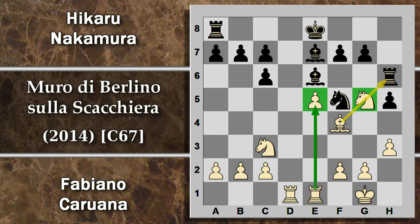Caruana ha praticamente completato lo sviluppo. Prova a giocare cavallo g5 con l'idea di togliere la coppia degli alfieri al nero, un'iniziativa abbastanza sensata. Lascia però un attimo di spazio al nero che può giocare torre h6. Non è detto che questa sia una mossa ottimale, perché anche se giunta in h6 la torre potrebbe subire attacchi di scoperta da parte dell'alfiere camposcuro; però se gestita bene non è un problema.